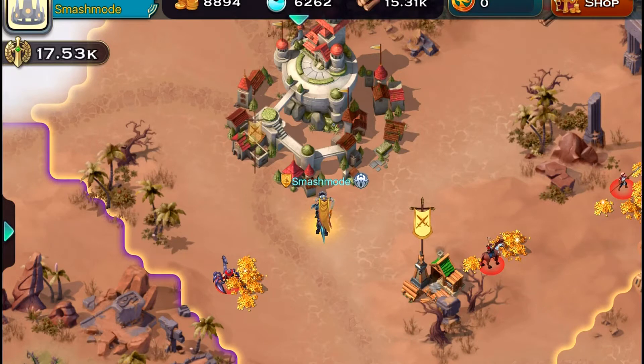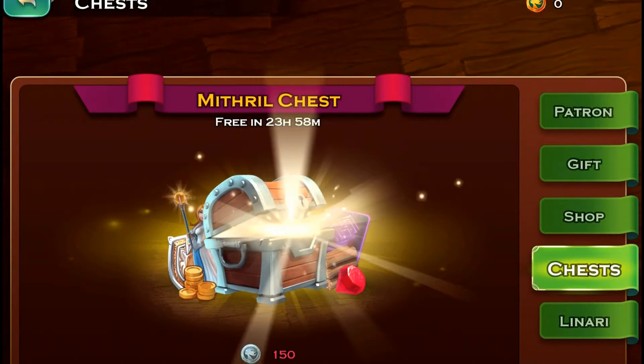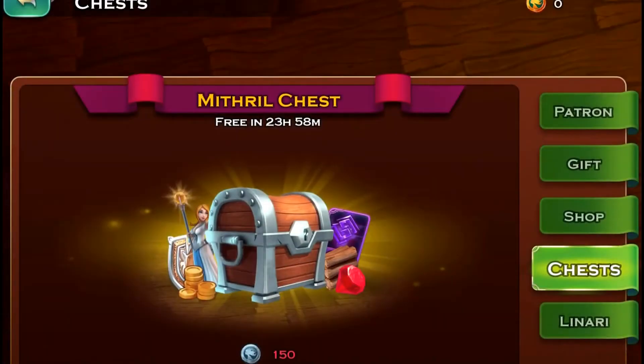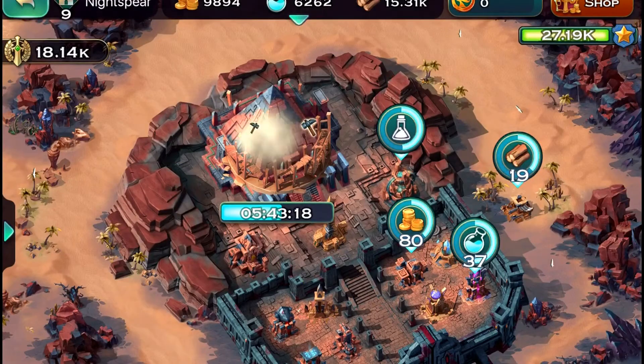Day 2 is done. Ended up with 17.5k — actually I ended the day at 18.1k. Let's see what is in our mithril chest. Some silver Scorpions — getting those a little early.